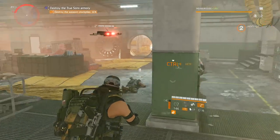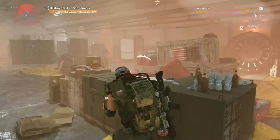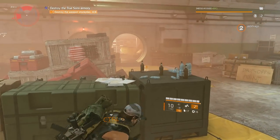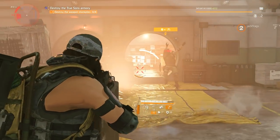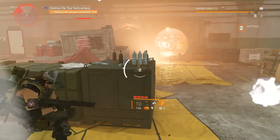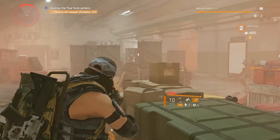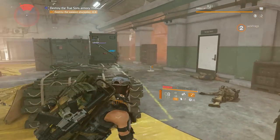This new specialization means there are now five in the game in total. The original three are the sharpshooter, demolitionist, and survivalist, then gunner was added earlier in the year, and now the technician. If you've got the Year 1 Pass, the technician is unlocked instantly for you to play with. Otherwise, you need to take on special field research to unlock it.